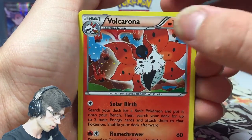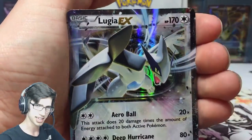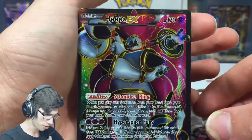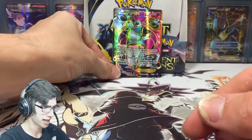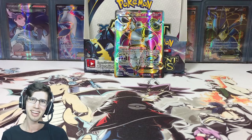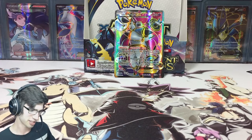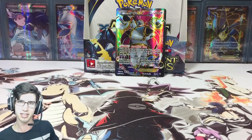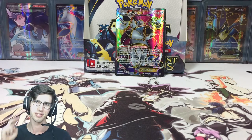I can't believe we got a double Volcarona. But we got that, we got a Gyarados Ancient Trait, we have the loot - hashtag Lugia loves me - Lugia EX, and we got the Hoopa EX full art. That is awesome, I'm so glad we got that. If you guys enjoyed the opening, make sure to hit that like button down below. Comment and let me know what you think of this Hoopa art because I love it. Subscribe if you enjoyed my openings or if you're new to my channel. I'll see you guys in my next opening. Peace!